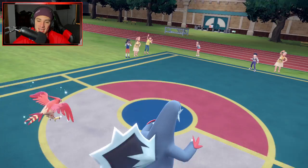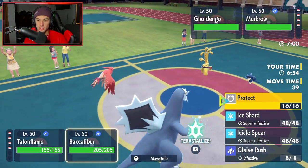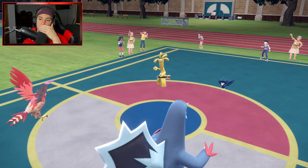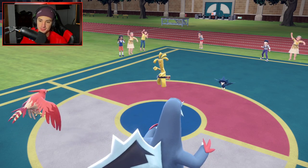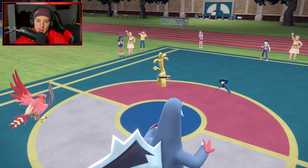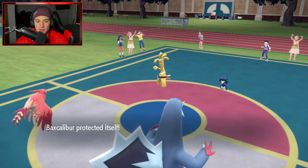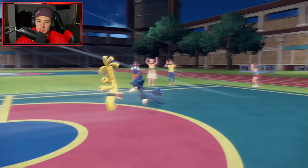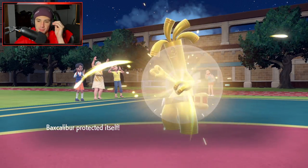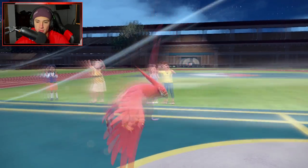Both Gholdengo and Murkrow are going to come out. I can deal with that. We're going to go into a Tailwind just to match his energy, and I might just protect here because I am terrified of that Gholdengo. Gholdengo could definitely Terastallize or swap — there's a lot of different options. But Talonflame is so top tier right now. I like using it more than Murkrow, but Murkrow is obviously better. Murkrow is the real deal. Tailwind comes out — that's fine. I can deal with it. He goes for Make It Rain. The reason I wanted to protect was because I knew Gholdengo had a chance of getting after my Baxcalibur since I don't have Gale Wings.